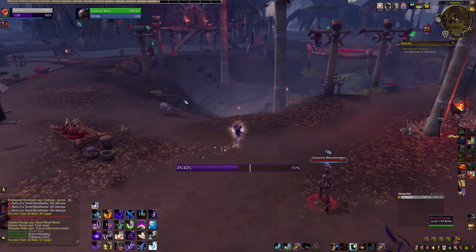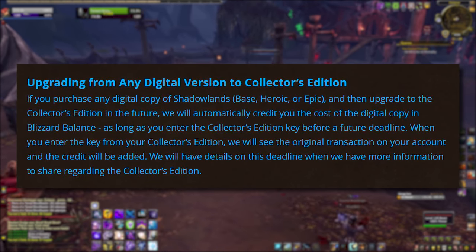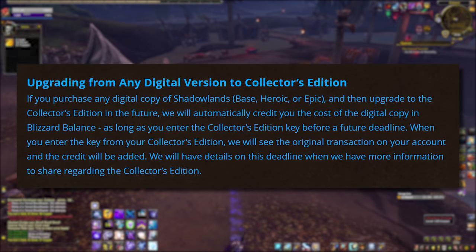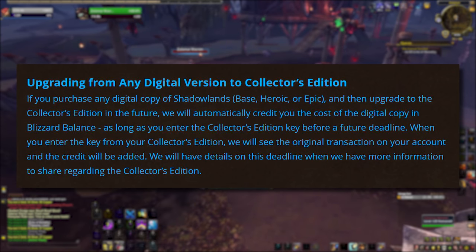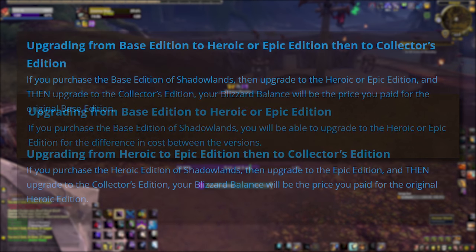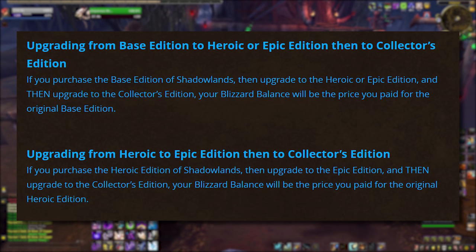Once you have unlocked the transmog set, you can use it account-wide, but you do need to be level 120 or above to wear it. One last thing to note on the topic of pre-orders: there will be a physical collector's edition box of Shadowlands available to buy down the road. They have confirmed that when it comes out it will include a code for the Epic version. If you buy the box and you have already paid for a digital copy, whatever you paid for the original digital game will be applied to your Blizzard account as Blizzard Balance. That cannot be cashed out into real-world money, so it's not a true refund, but you can use it to buy digital Blizzard goods from any of their titles. If you buy one version of Shadowlands and want to upgrade to a fancier one later, you can just pay the difference to upgrade. Note that if you do that and then later buy the collector's box, the balance amount they apply to you will not include the upgrade fee — weird thing to do, but they've publicly confirmed that, so beware.